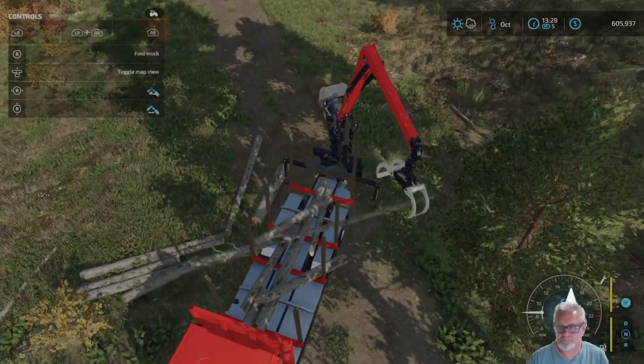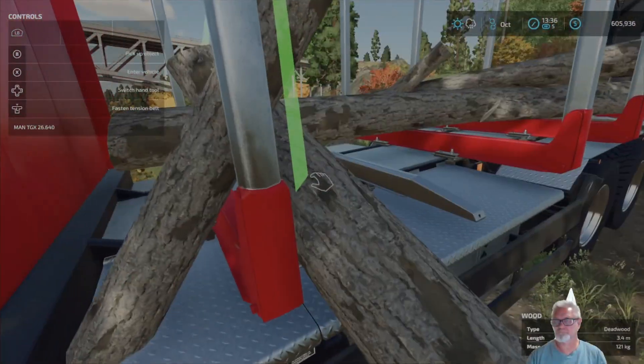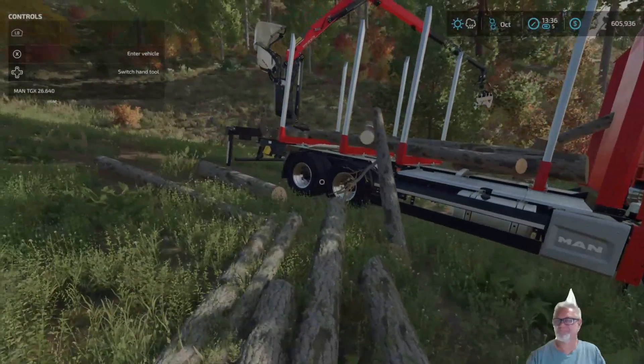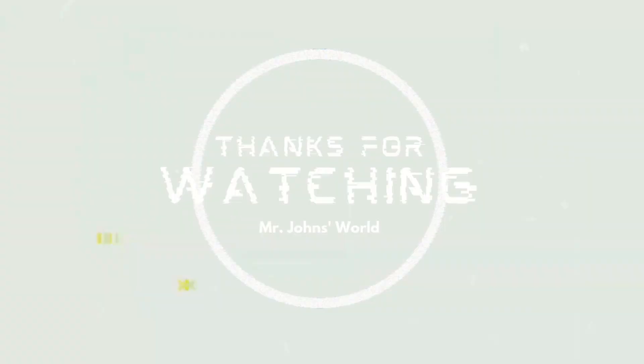At this point it looks like a spilled box of spaghetti — like the childhood game pickup sticks, all crossed over each other. I'm not loving it. There's got to be a better way. I almost would rather have a truck bed instead. We'll try it again in the future. I'd at least like to haul those logs to the sawmill to see if I get any money from it. Come back and we'll see how that turns out. Mr. Johns is out — catch you next time.